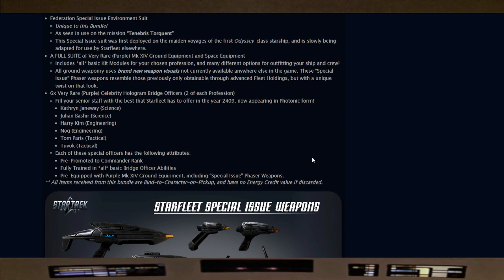All items received from this bundle are bind to character on pickup and have no energy credit value if discarded. So captains, keep that in mind — put this bundle on the captain you want it on. Only the ship, the Kalion Vesta, is the account-wide unlock.